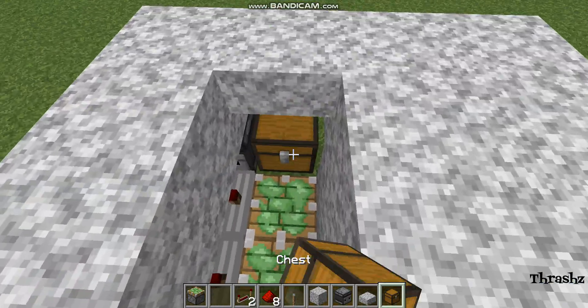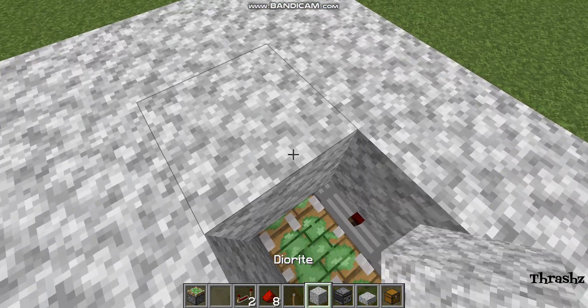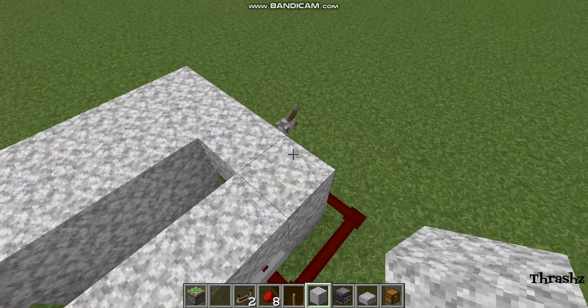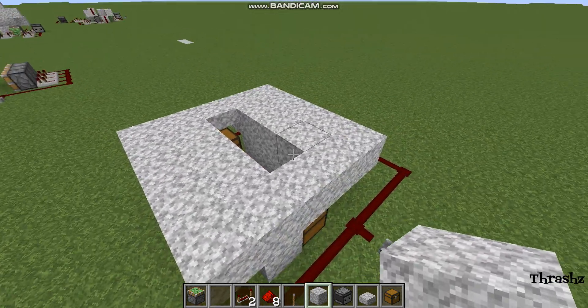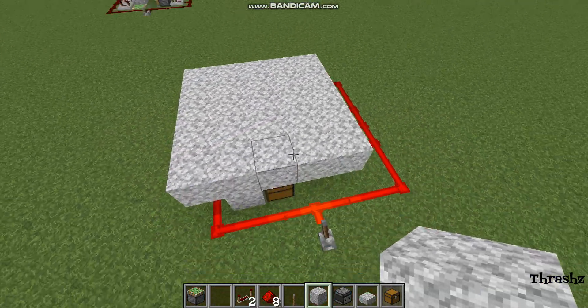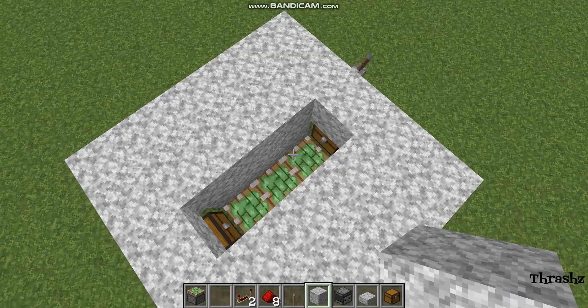Now you can place your chest — place another one if you would like. Place blocks of your choice around here. You should be able to close and open your secret compartment.